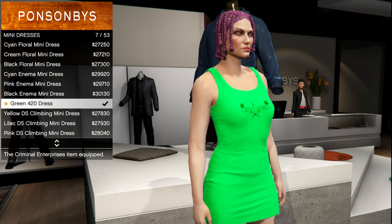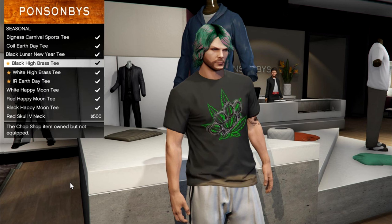Next, we have the black high breast tee. This shirt will be under the special seasonal category. It has a glowing green logo as well as the knuckle duster right in front of it.